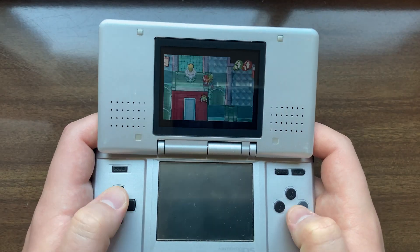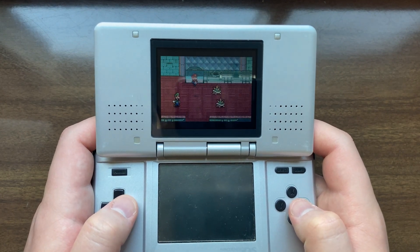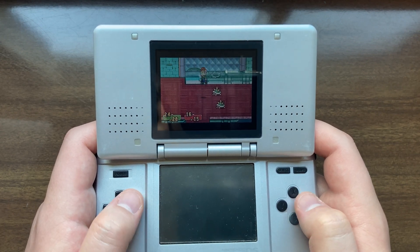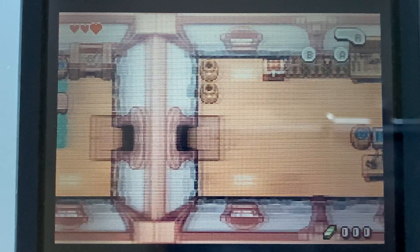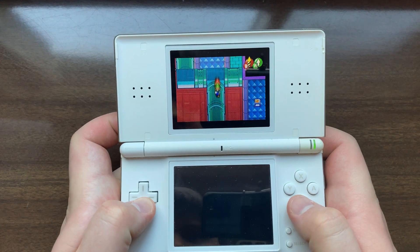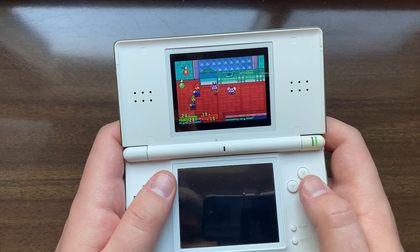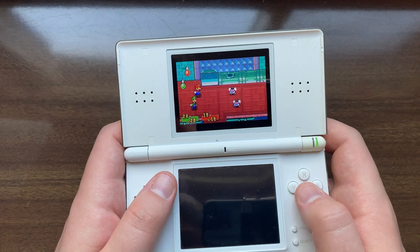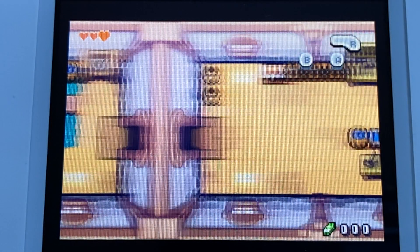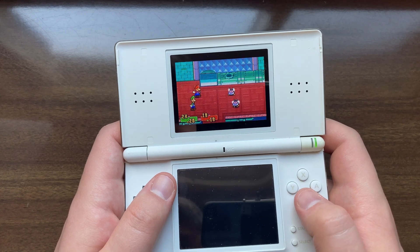Moving down to our first DS, it actually looks pretty good. The screen doesn't get super bright and the colors are not very vibrant, but it does look a bit better than the original SP's screen and the colors don't look inaccurate. Response time lands somewhere between the original GBA and the AGS-101, but overall it's not too noticeable. Next is the DS Lite. The screen is overall very similar to the AGS-101 — really vibrant colors, much better brightness than the Fat DS, but unfortunately response times are also pretty similar to the AGS-101, showing a somewhat noticeable amount of ghosting.